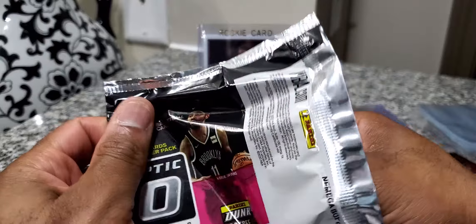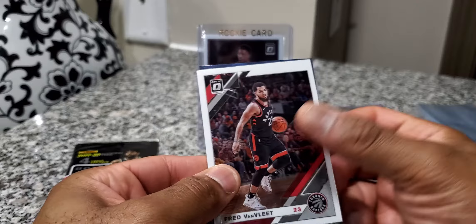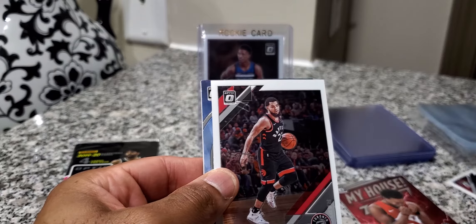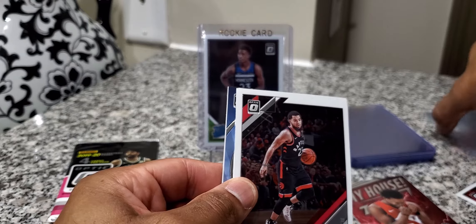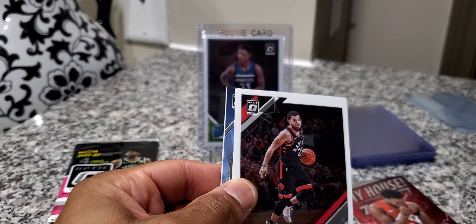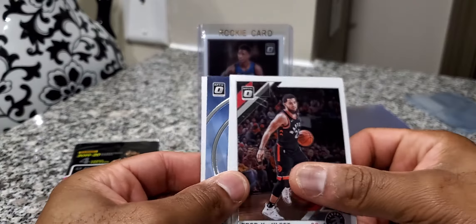Pack number two — you guys know who we are looking for in this. Is it Zion, or any of those guys, another Ja, or the RJs? Any of those top picks? It's gonna be a really good class, but we won't pull any of those top picks. That's what you look for in Optic.